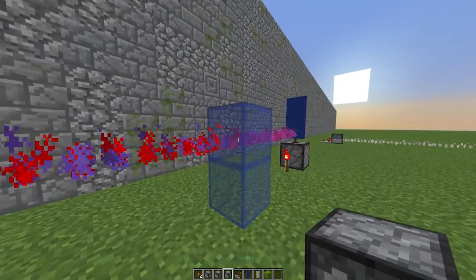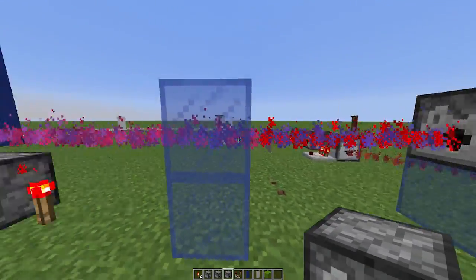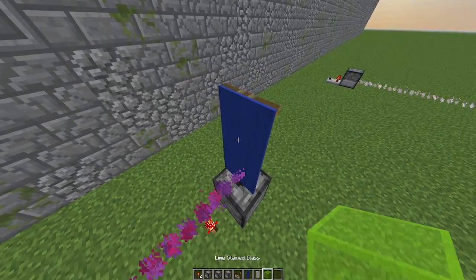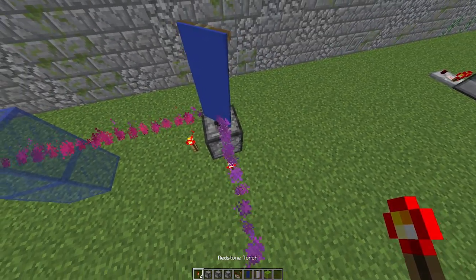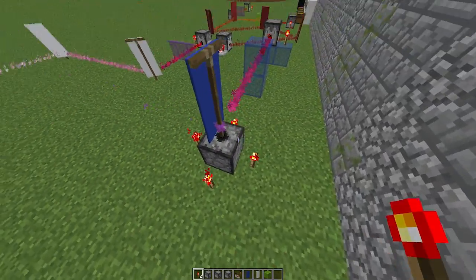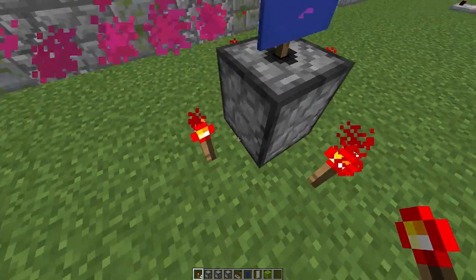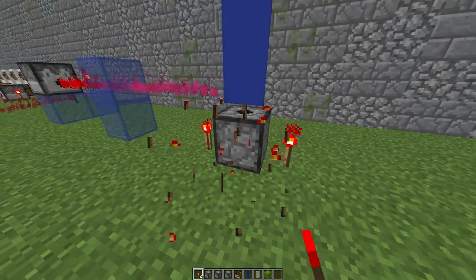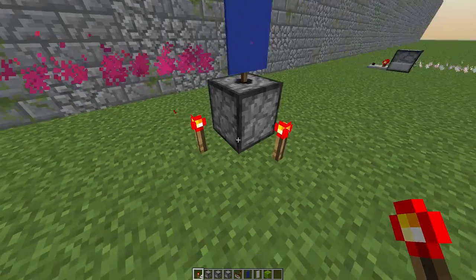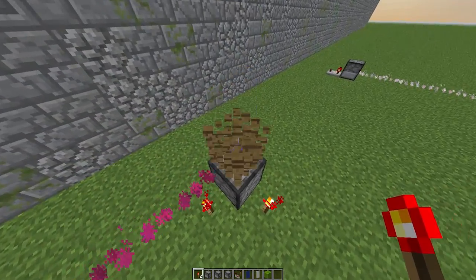Over here I've set up a pretty cool laser area which has the mirror rotator. With this you can rotate the banner depending on how much redstone you put around it. If I remove some of these, you'll see that it rotates to a specific direction, which is pretty cool.